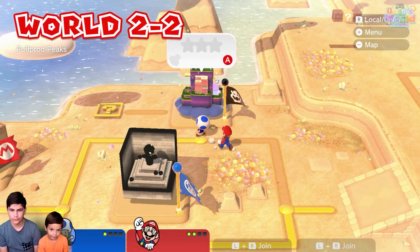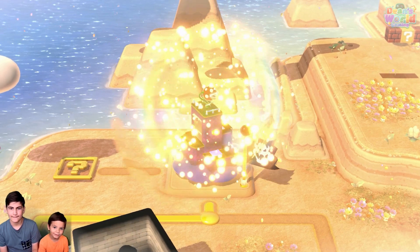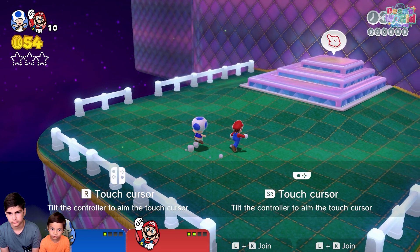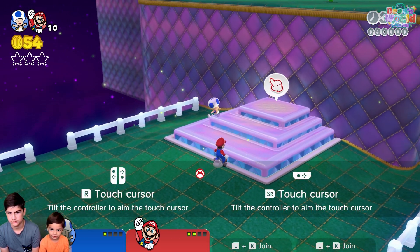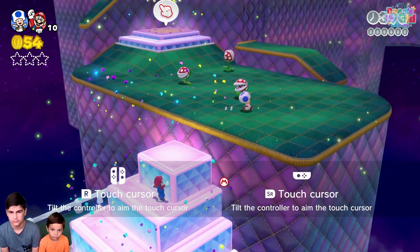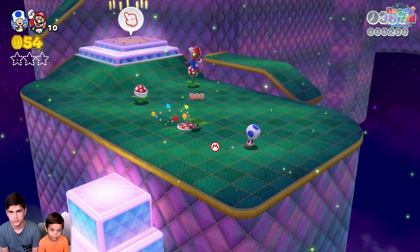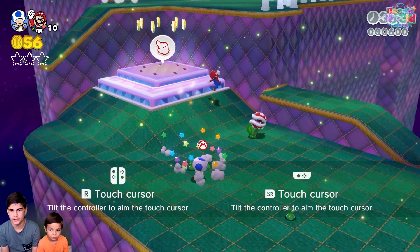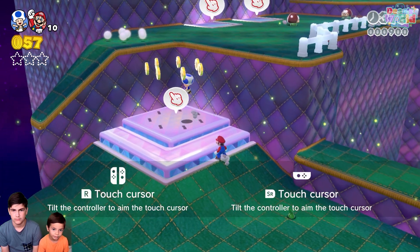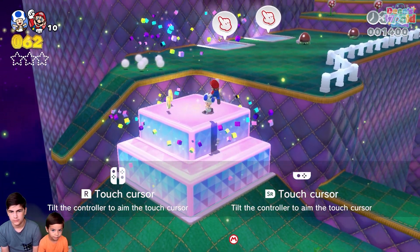Alright, let's go back to the level. This is hard. Here, I'll do the blocks. Power-ups are really good for this. I need a power-up. We don't have any power-ups. We could stomp on the piranha plants. I don't want to go stomp.